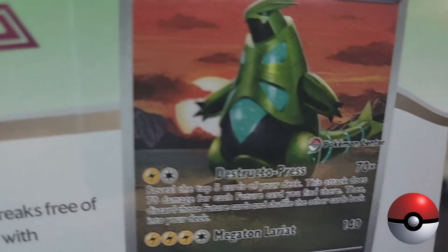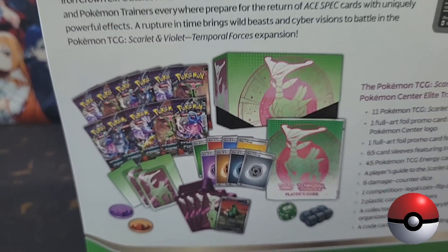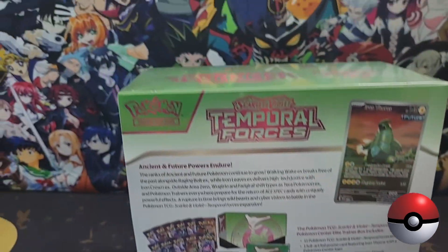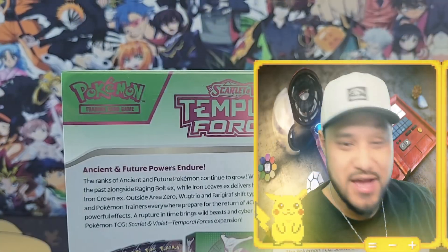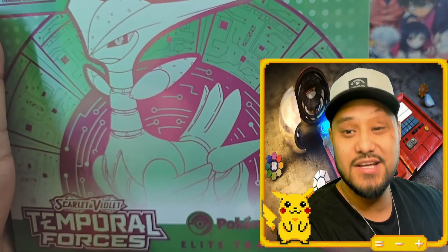We were missing — which one was it? Fluttermane. We didn't have that card, and I'm positive it's supposed to be in these. But whatever, right? Don't dwell on the past. Let's focus on this booster box featuring Iron Leaves.